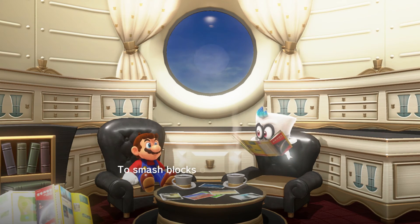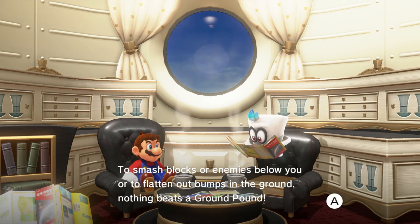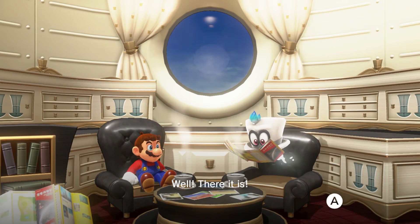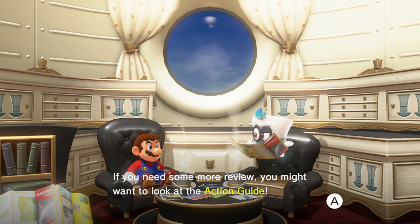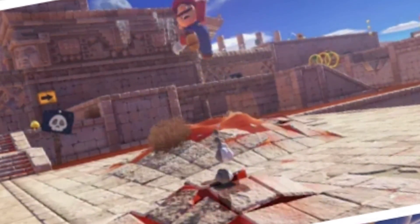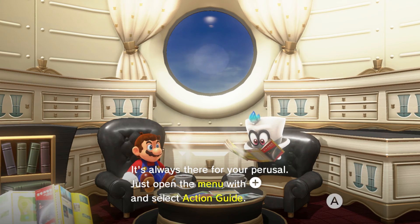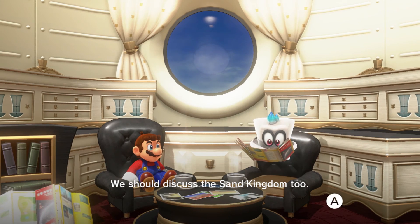Let's talk about the ground pound. Nothing like pushing people beneath your feet. I used to be a CEO — smash blocks from enemies below, or just the common folk, or flatten out bumps on the ground. Nothing beats a ground pound! Press this mid-air to do a ground pound and pulverize with your posterior — it's kind of like a butt kick without the kick. It's just butt. Well, there it is.